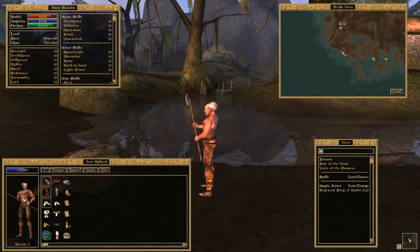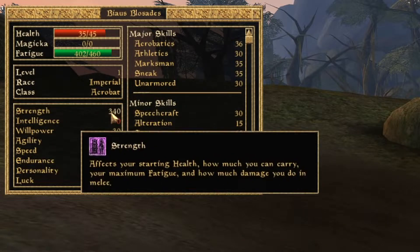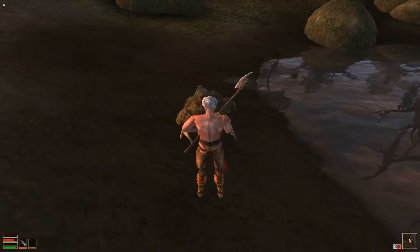Sujama will increase your strength by 50 points for 1 minute per bottle, and you can stack this effect by drinking multiple bottles at once. This will make your melee attacks much more powerful and allow you to kill enemies in just a few hits.